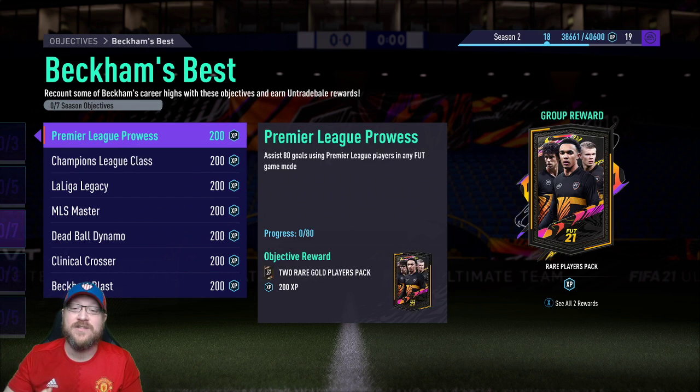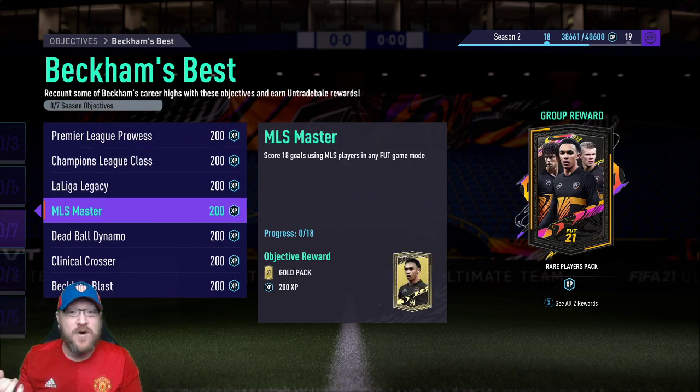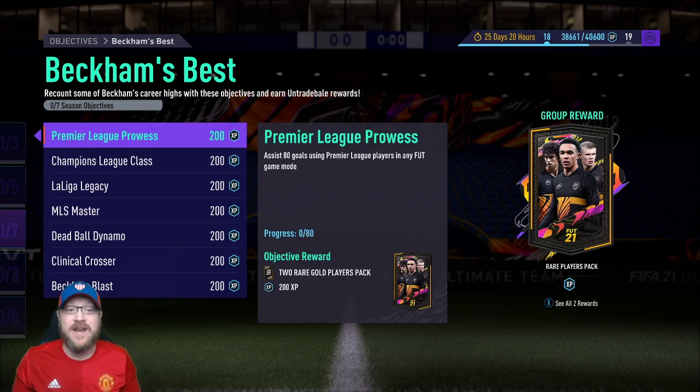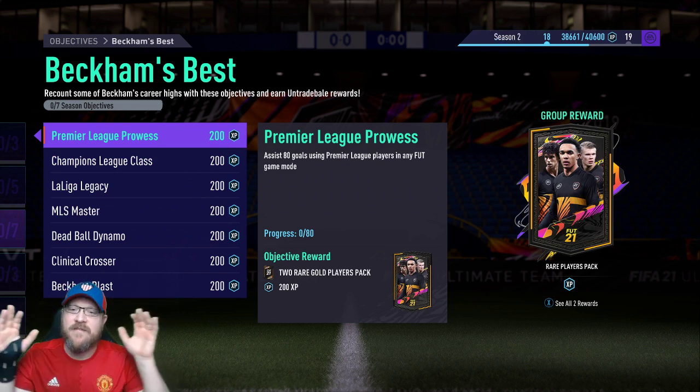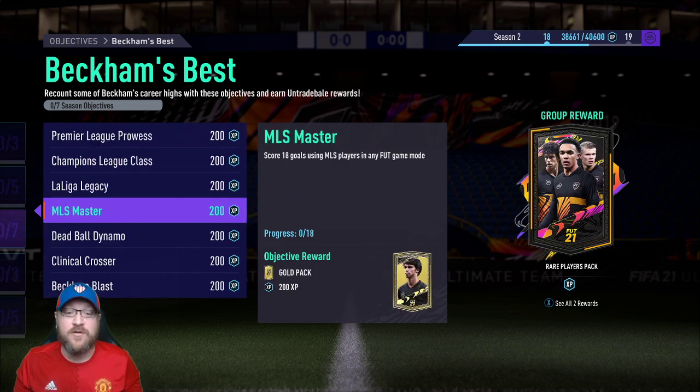Score 18 goals using an MLS player, score 16 goals with a UCL player — and if that UCL player also happened to be a La Liga player, both of those are being taken care of at the same time. Then just get one MLS player — get Carlos Vela, get Josef Martinez, get whoever. Squad battles on beginner difficulty, it doesn't matter. Just make sure your assists are coming from a Premier League player. Maybe Mesut Ozil — he hasn't been able to see the pitch in months, so let's give him some love. These four objectives all go hand in hand.